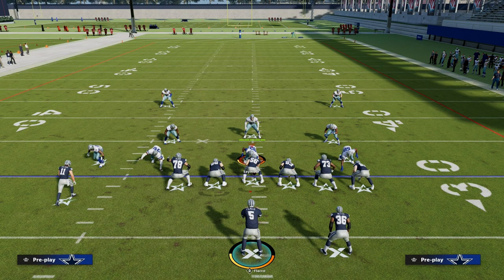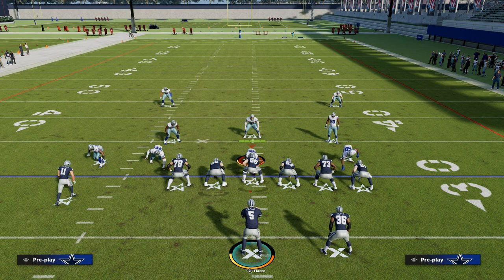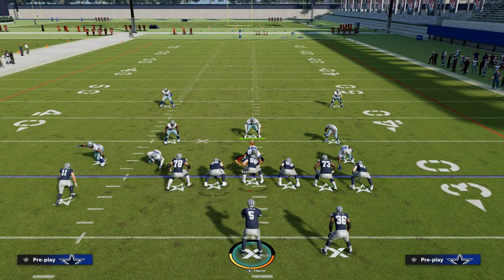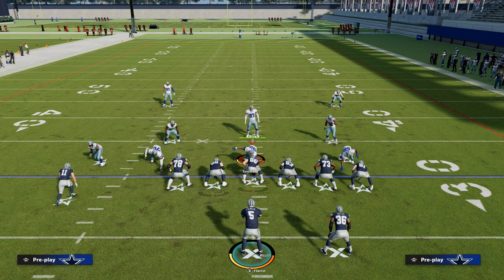Attacking different depths of the sideline is actually really good. If you're constantly attacking the 25, 30, or 15-yard depth, they can just get into zone drops and it makes it very challenging. There are also significant differences between how routes work from the wide side versus the short side. In this example, we have our trips to the wide side of the field, which allows this corner route to run a little deeper down the sideline.